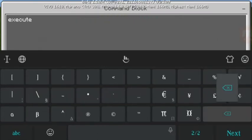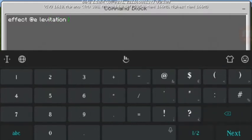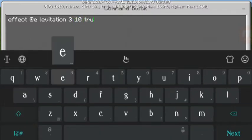We're gonna do this — apply the effect automatically. Type: effect at-e levitation, then type three, then ten, and two. Make it repeat.